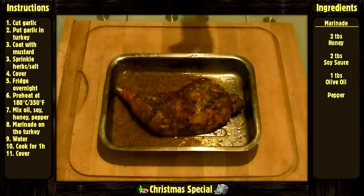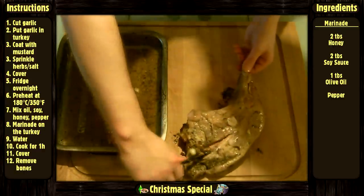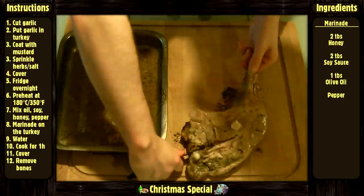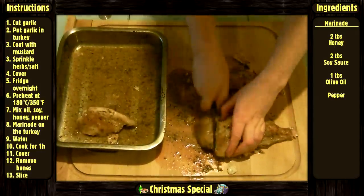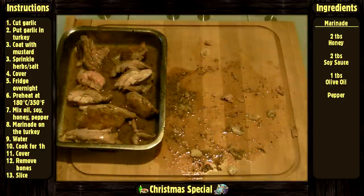Now it's time to cut the meat. Get rid of the bones by using a knife — stay as close as possible to the bones while cutting to avoid wasting too much. Then cut it into slices and put it back in the dish so the juice gets nicely absorbed before serving. Serve with what you think is best, such as rice and green beans.